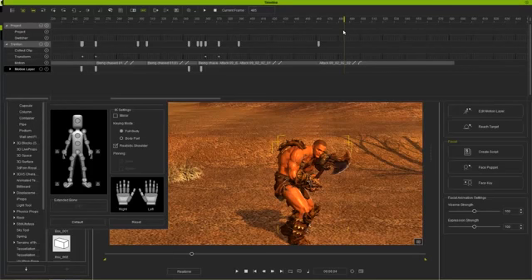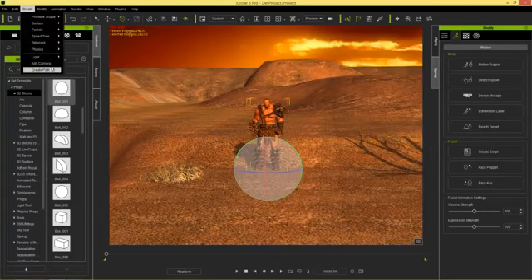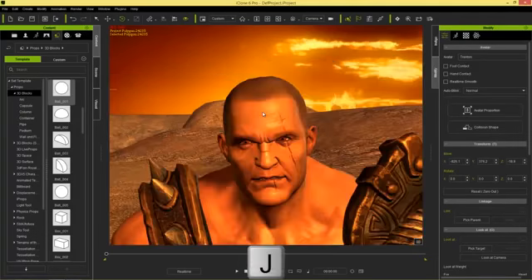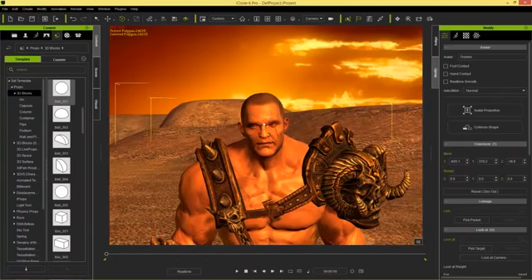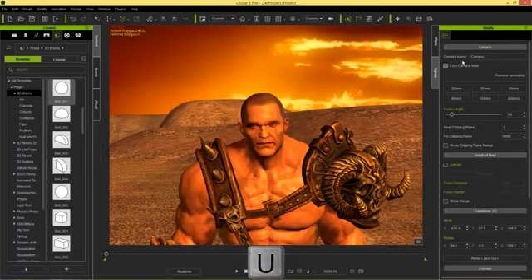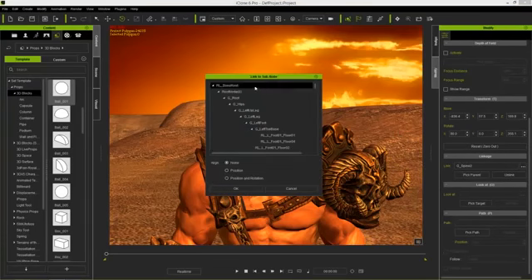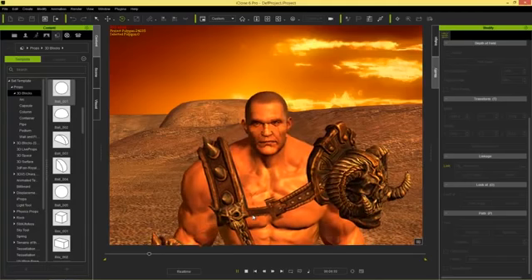We can also add facial animation while he's running. First I'll go to Create and add a camera, press J to focus on his face, and zoom out a little. Then I press U to select the last selected camera in the modify panel, go to link pick parent, select Trenton's bone root, and press OK. Now the camera will follow him as he runs.